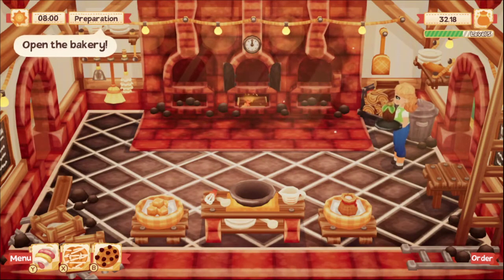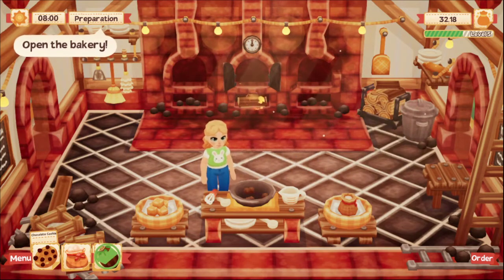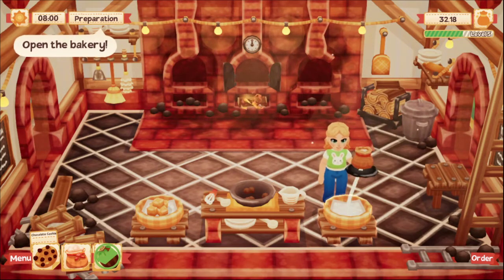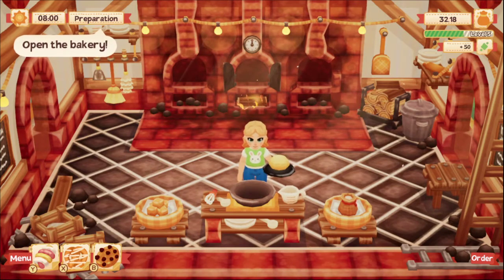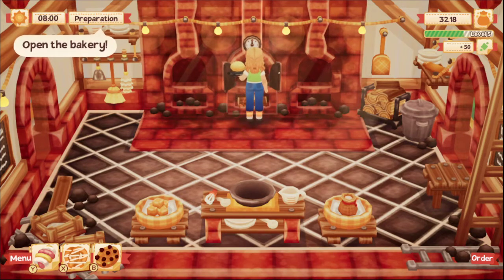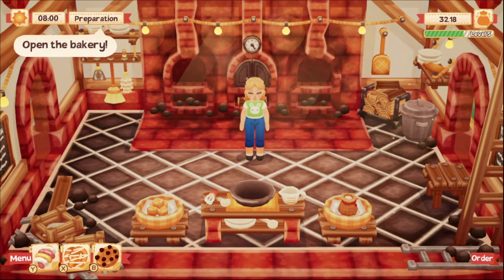The chocolate chip cookies seem to be selling pretty darn good. The ingredients are shown on the bottom left of your screen, which makes it so helpful to know exactly what things to put in. It's definitely a big help — I totally missed that before.